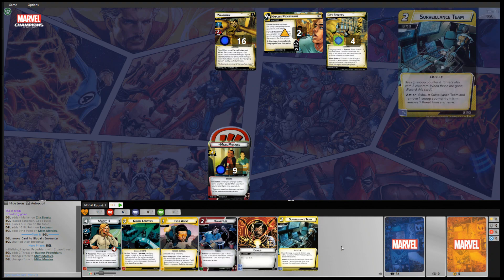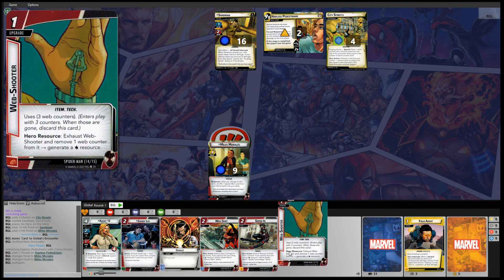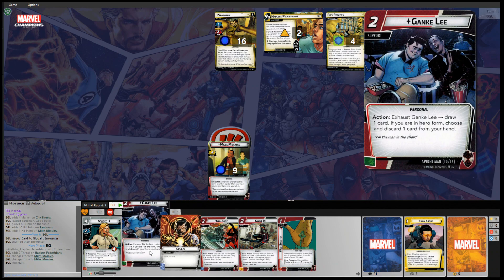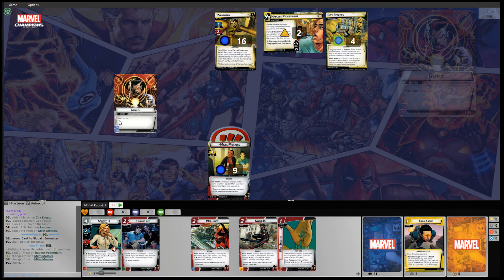We also have Surveillance Team. For my mulligan, I'm going to toss off Surveillance Team, Global Logistics, and Field Agent. We'll keep Genki Lee and Agent 13 in hand and deal three more cards. We drew Web Shooter, Swinging In, Web Shot, and Genius. So I say we begin by spending two resources to put out Genki Lee.